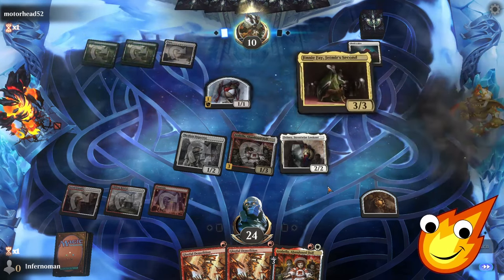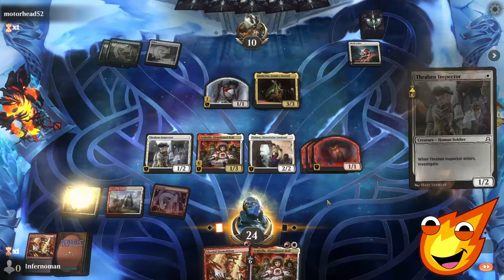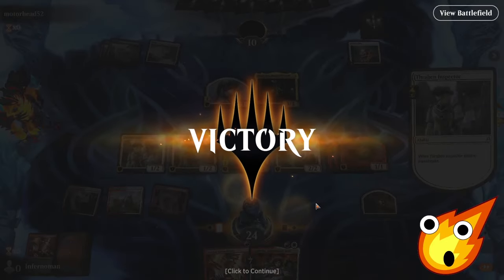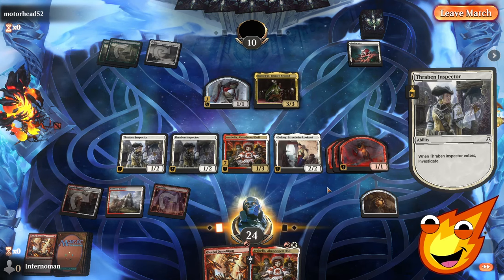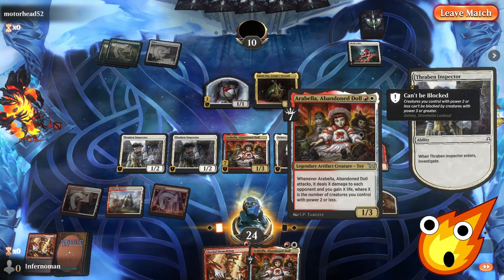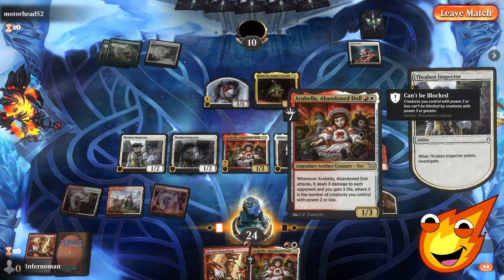Yes! Oh, opponent! You should have let me swing — I wanted to do double damage there. It's okay, everybody. I wanted to actually do that one — that would have been hilarious. Man, we had two tokens right there, and we were about to make a Gleeful Demolition for a bunch more tokens, and we could have swung for an insane amount of damage. If only our opponent just let us do that. But that's okay — you get the idea, everybody. That right there was the nut draw. That was the dream. Don't think I'll get that ever again, but I was happy we got that on camera.